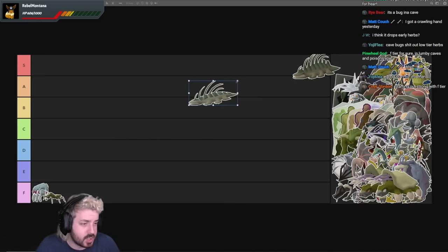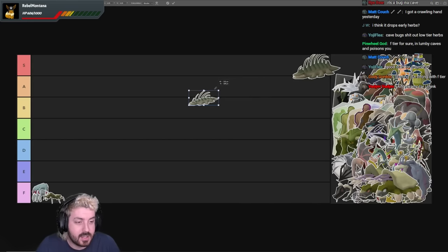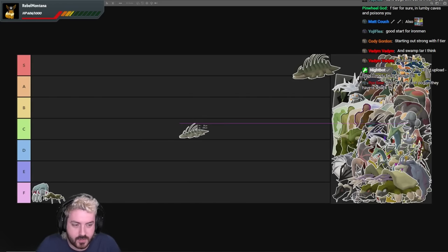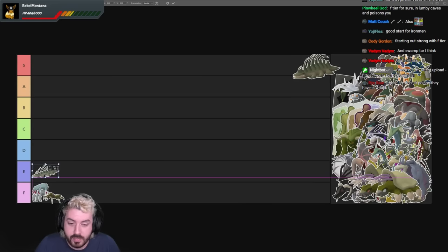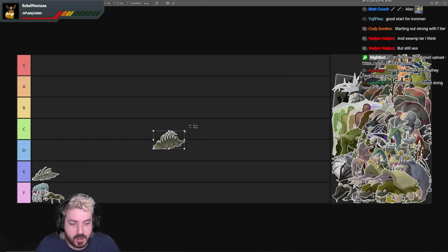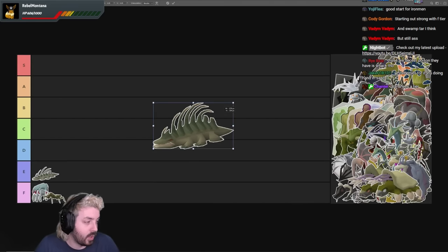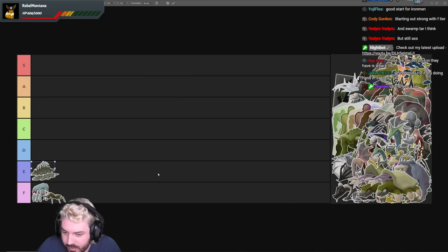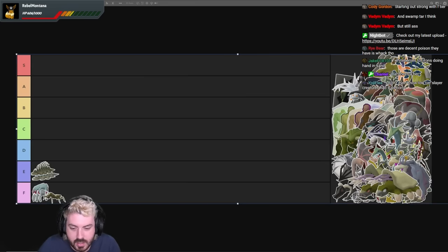Now we've got cave crawlers, which aren't F tier in my opinion. I think these are probably more E tier, because while I think you can get them on Turael Skipping, and while they are slightly higher level than cave bugs, they do offer the opportunity to make potions on the go. The amount of times I've been poisoned by these but had the resources for an anti-poison or an attack potion right there was pretty handy. The superior does look sick — he's a flat boy with a big back — so I think the superior can sit E tier with him.